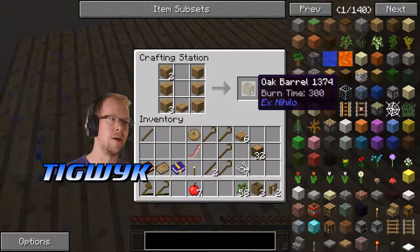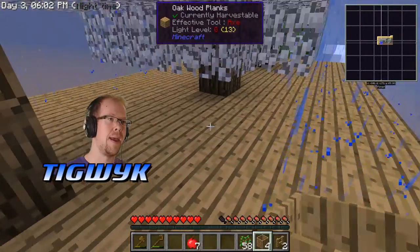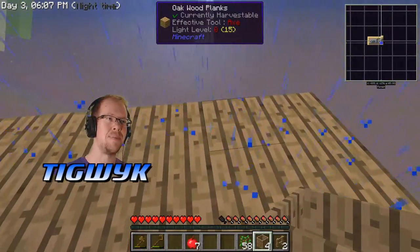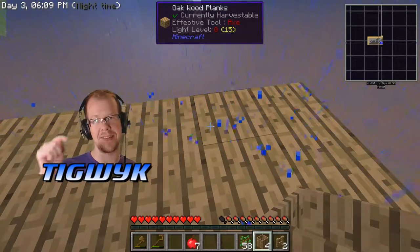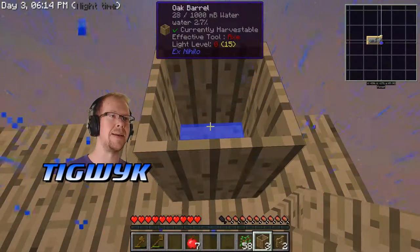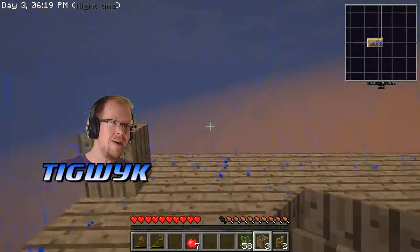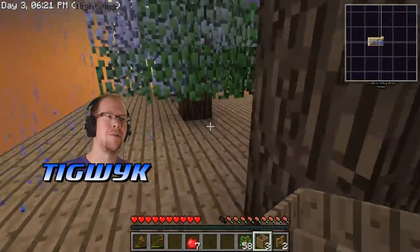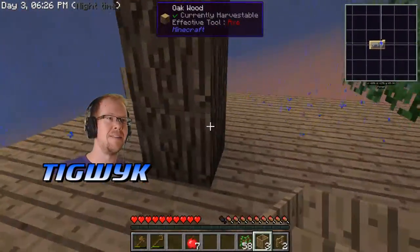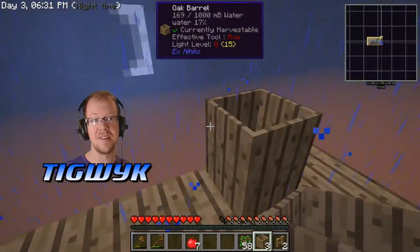That makes an oak barrel out of the wood we have. Now what's going to happen when I place this barrel is that because it's raining, it's gonna fill up with rain — as you can see it is filling up right now. That's both good and bad. It's bad because I don't want my barrel filling up with rain — I want to be composting in my barrel to make more dirt. That's how I got this second tree planted.